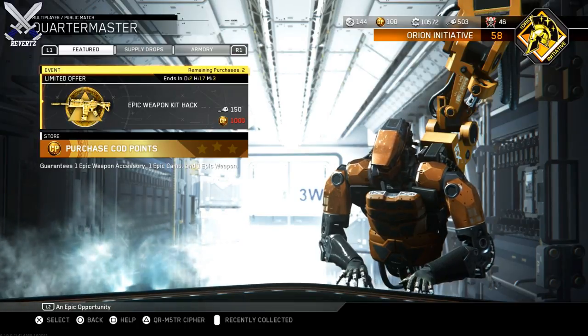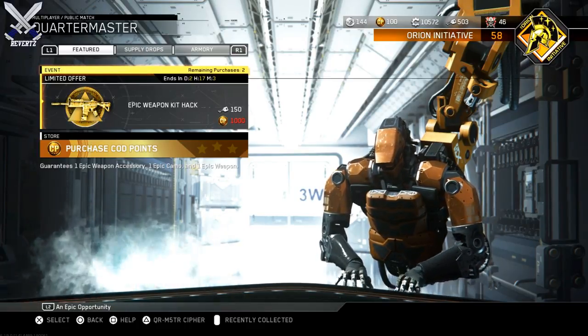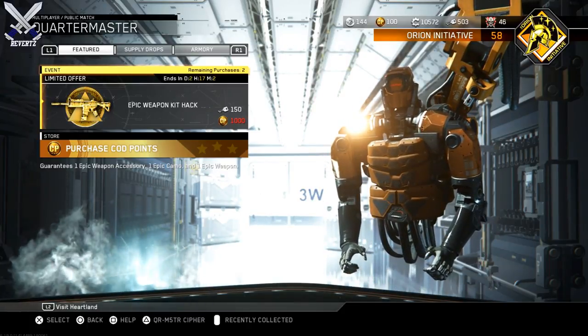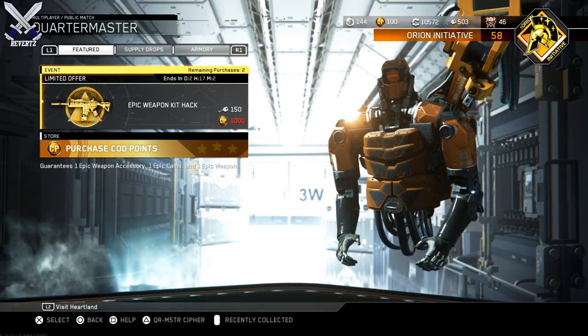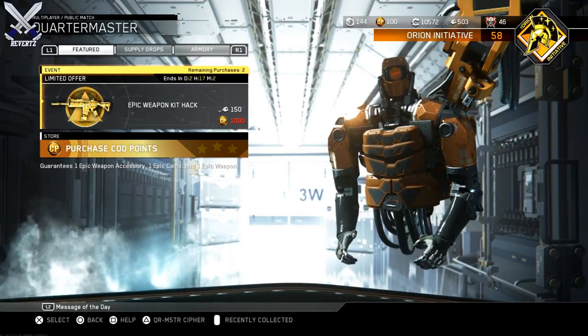Hey, what is up guys, Mr. Reverts here. Today I'm gonna be opening up the new epic weapon kit hack for Call of Duty Infinite Warfare. This hack is definitely one of the best we've had in quite some time, and it's gonna cost you 150 keys but you're guaranteed one epic weapon accessory, camo, and weapon, and you can buy up to three of these.